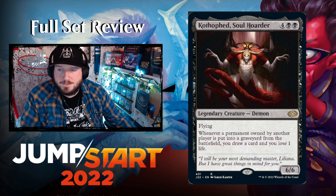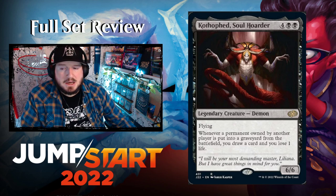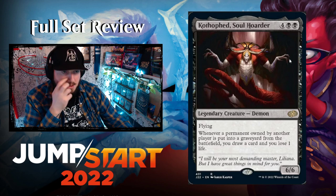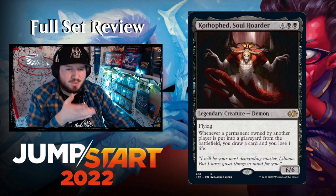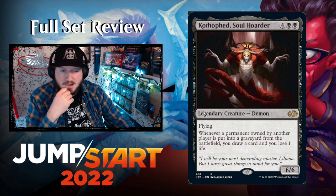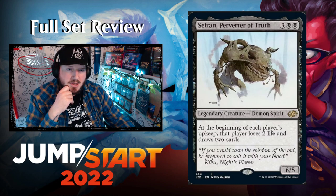Kathopped, Soul Hoarder — four black black for a 6/6 legendary Demon. Whenever a permanent owned by another player is put into a graveyard from the battlefield, you draw a card and lose a life. Not bad, not great.